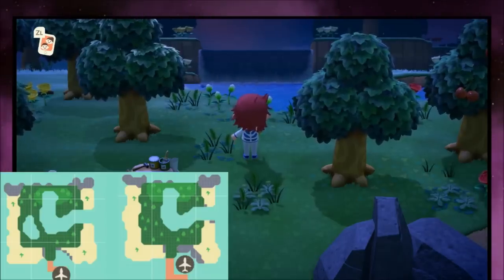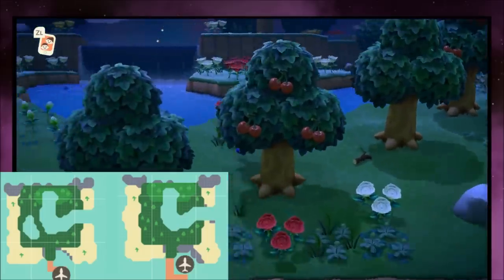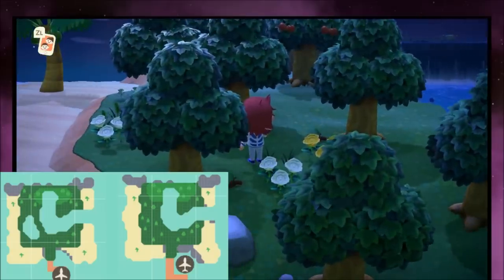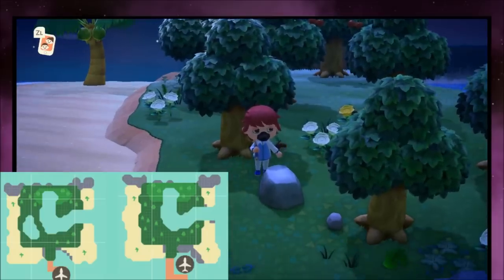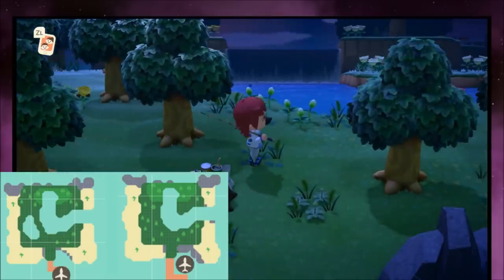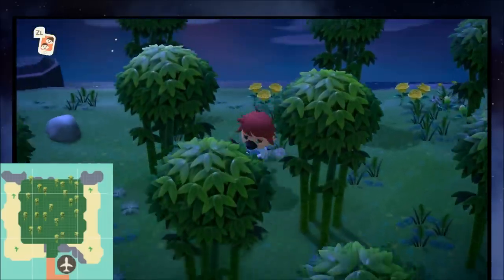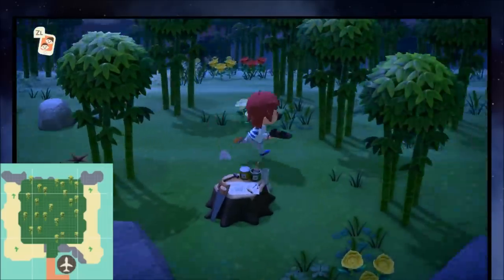Then there's just a standard island with a waterfall in the center, a little hill, and everything else pretty much like your native island. If you see this, just reroll for it unless you want to chop down all the trees and harvest some wood. It's always good to do a little extra mining if you need those resources, but other than that this one's pretty much a wash.